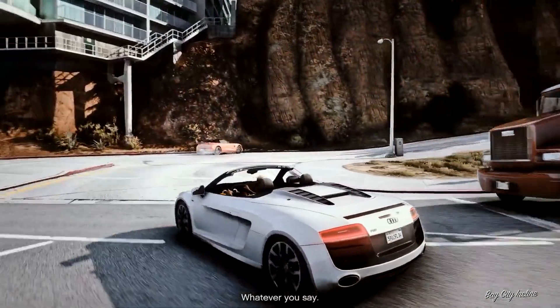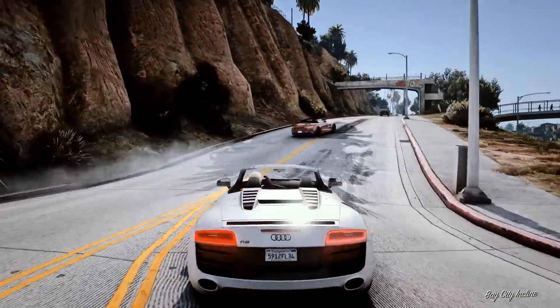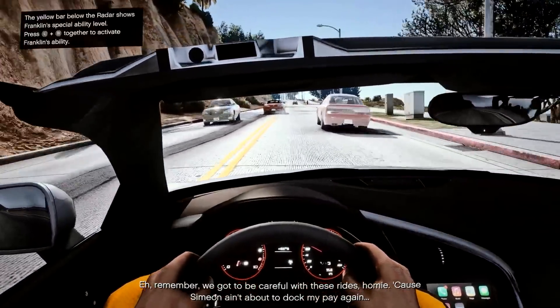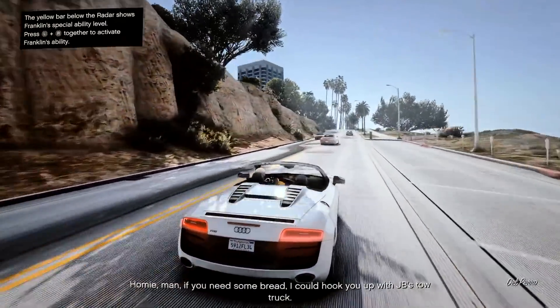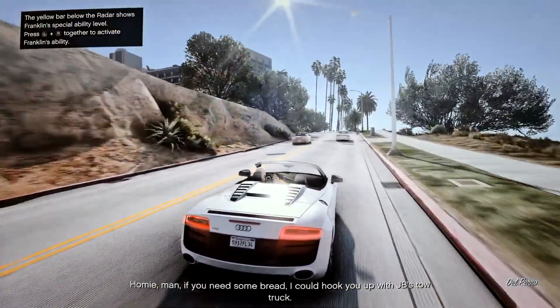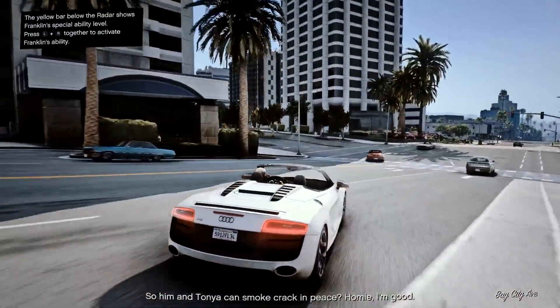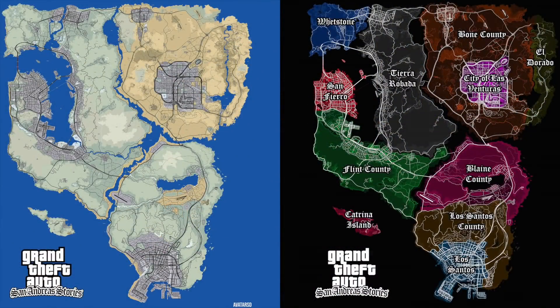So I saw this map that was created by Avatar SD, and it is outstanding. It literally looks like Rockstar created this thing themselves, that's how realistic it is. And he's actually created multiple versions of it, which make it a little bit easier to digest. Let me go ahead and throw you guys the first example on the screen right now. Starting from left to right, you can see he's calling this project San Andreas Stories, which would make sense because it basically is the three cities featured in San Andreas.